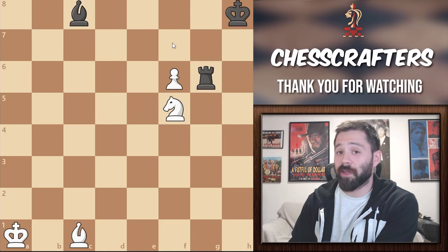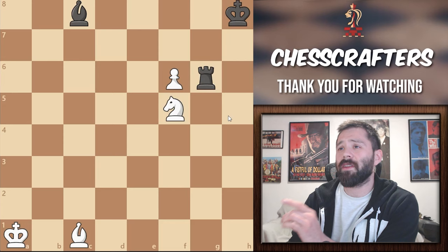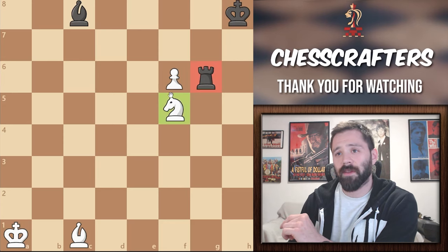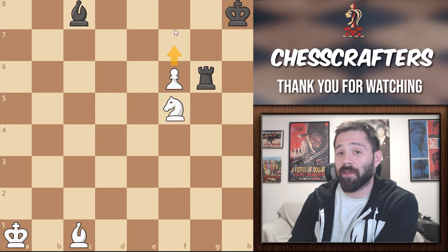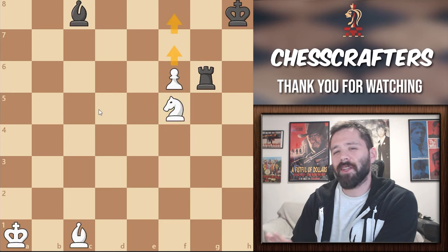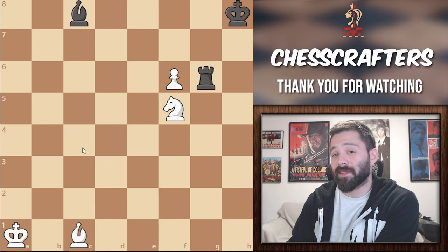Hey everybody, you ready for a new puzzle video? It's White's turn to move and win the game, even if he's down one rook for the knight. White has this powerful pawn here on f7, just two squares away from promoting. But can you really win here as White? Trust me, you'll really be amazed at how this puzzle ends.